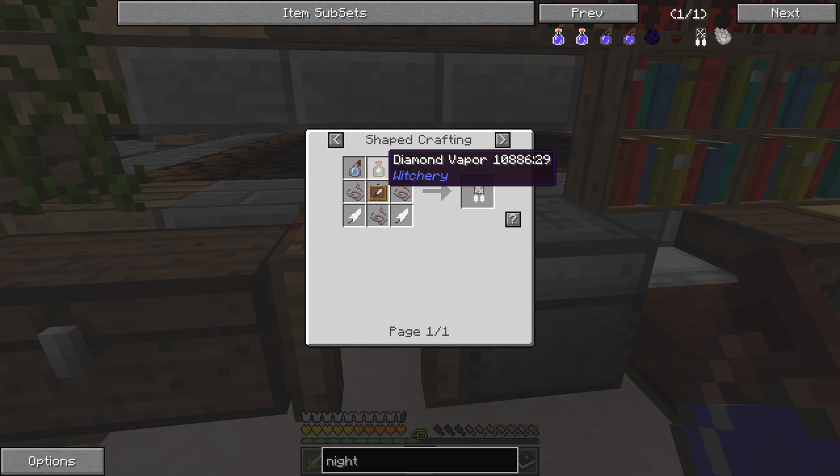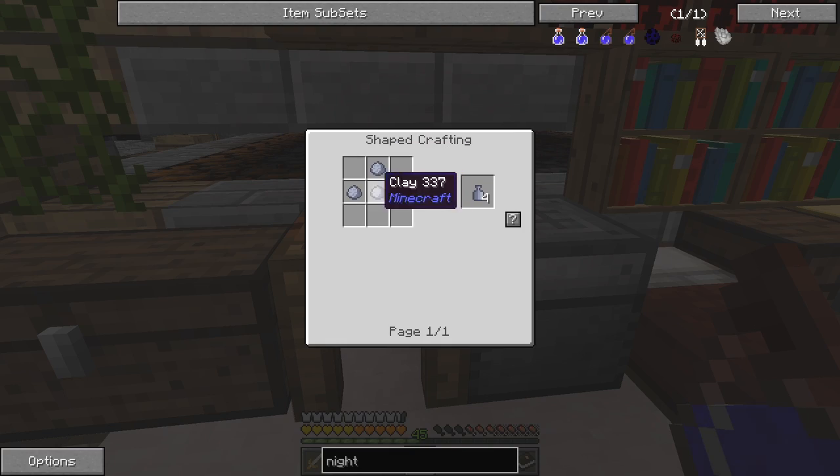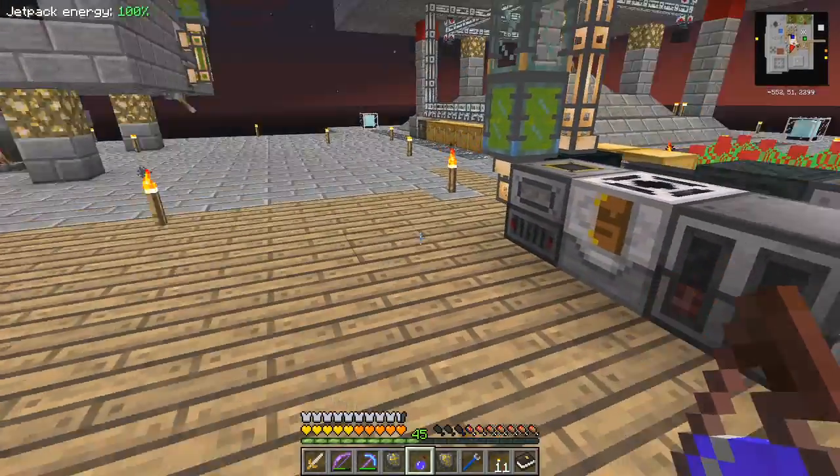That's splash potion of night vision. This is the one that's going to be a bit more awkward to do - that's why I needed to kill the mobs, because that's diamond vapour. And diamond vapour is a diamond with some oil of vitriol. These have to be done in the witch's distillery in a clay jar. Clay jar is fairly straightforward - three soft clay jars. We have absolutely tons of that, so let's go and do that.